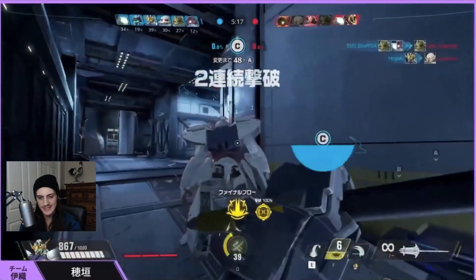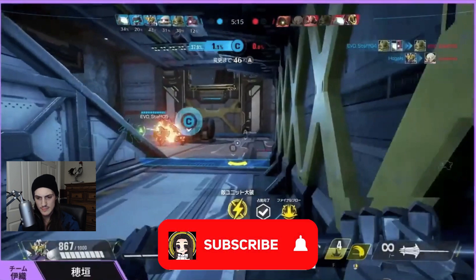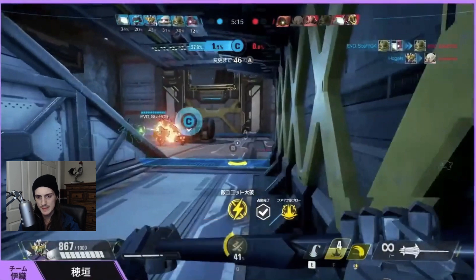The thing about the right click versus the F ability is that the F ability will lock you into your cooldown longer. That's the jump slam essentially, versus the one that just slams with the right click. So you have to be careful about being exposed to multiple enemies and giving them time to know you're there.